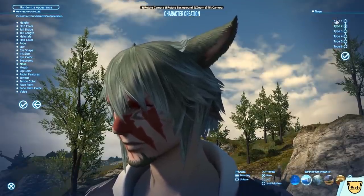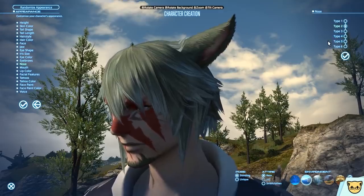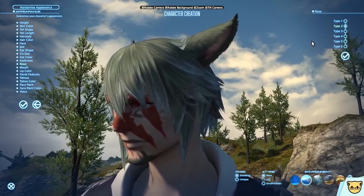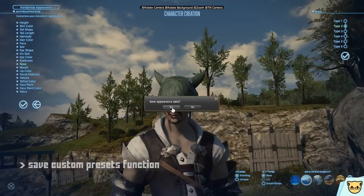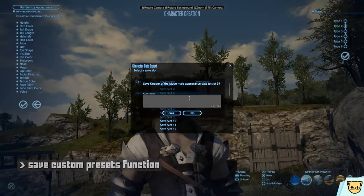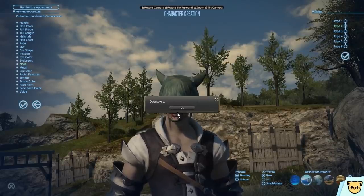I will say that this game does have the benefit of, if you play with mouse and keyboard, you can hover over specific options instead of having to select through them all the time — something that if you were playing with a controller, you would have to do, unfortunately. You do have the option to save your appearance as a preset, which is a nice quality of life feature. If you want to make another character with the same settings, we're just gonna call you Chungus. And now I have the Chungus preset.